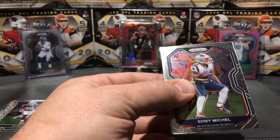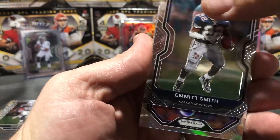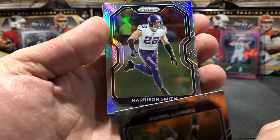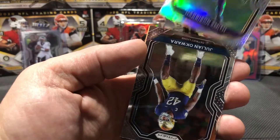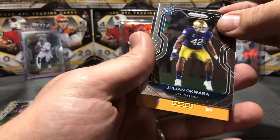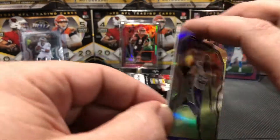I like doing it like this because I don't like seeing the rookie right when you open it - I like that to be a nice surprise. Sony Michel, Emmett Smith. Oh here we go - I don't see a rookie mark on this, but a silver Harrison Smith. The silvers are so nice. And our rookie is Julian Okwara - sorry if I butchered your name, Julian. Put him in our rookie pile. Take a look at Harrison Smith from the Minnesota Vikings, such a nice looking card. Defensive players are a little tough - they don't get enough love. All the glory is on the offensive side of the ball.